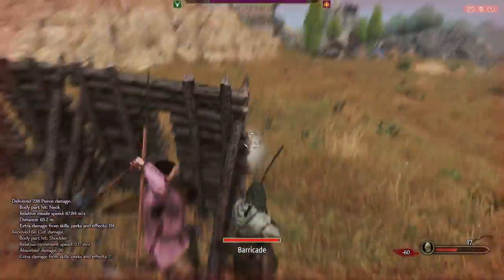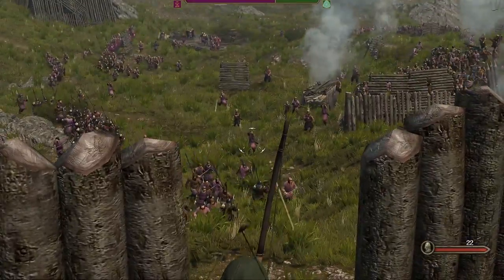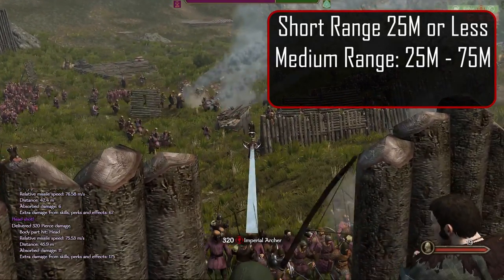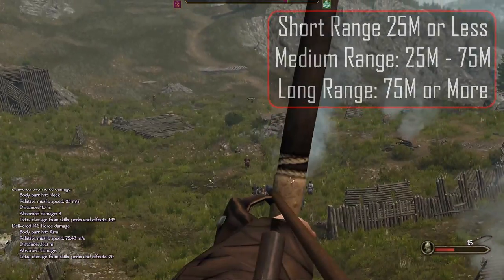Even after nearly 200 test runs, it's difficult to say exactly what the formula is for XP gain, but I've been able to simplify things by lumping everything into three groups: short range at 25 meters or less, medium range between 25 and 75 meters, and long range at anything over 75 meters.